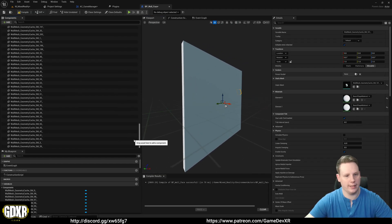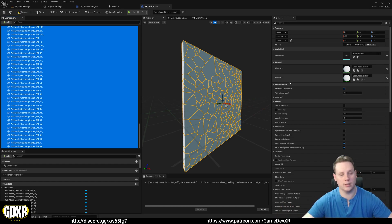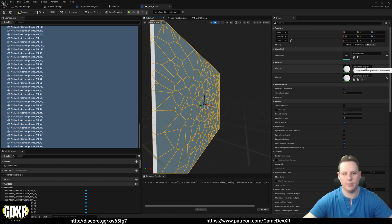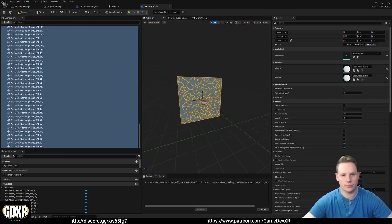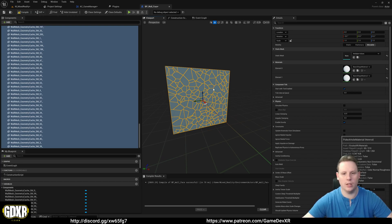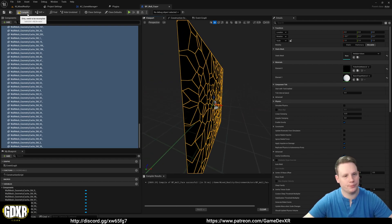We can then attach our Poker Hole material. Anything on Element Zero is going to show our physical space - what the camera sees through. Element One is the inside faces, which will stay white and act as your wall. If we open this up and search for the Poker Hole material, it'll update all of them - the material will appear black on the outside. That takes about five or six seconds, then we hit Compile, then Save All, and close the mesh down.